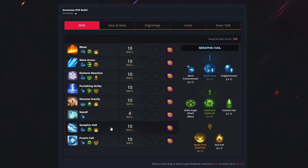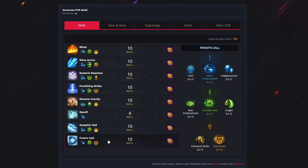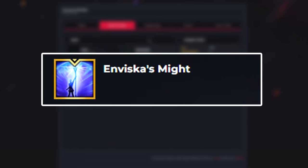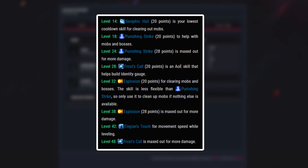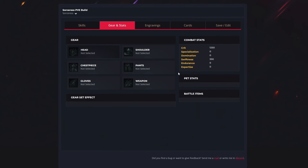For the seventh ability, Seraphic Hail, we use 10 levels to unlock quick prep, additional explosion, and weak point detection. For your rune, you want Gale Wind. For the last ability, Frost Call, we use 10 levels to get mind enhancement, unstable rule, and final strike. For your rune, you want Gale Wind. After level 50, for your awakening skill, you want Inviscous Might. If you haven't reached level 50 yet, there's a specific guide on which abilities to upgrade first while leveling.